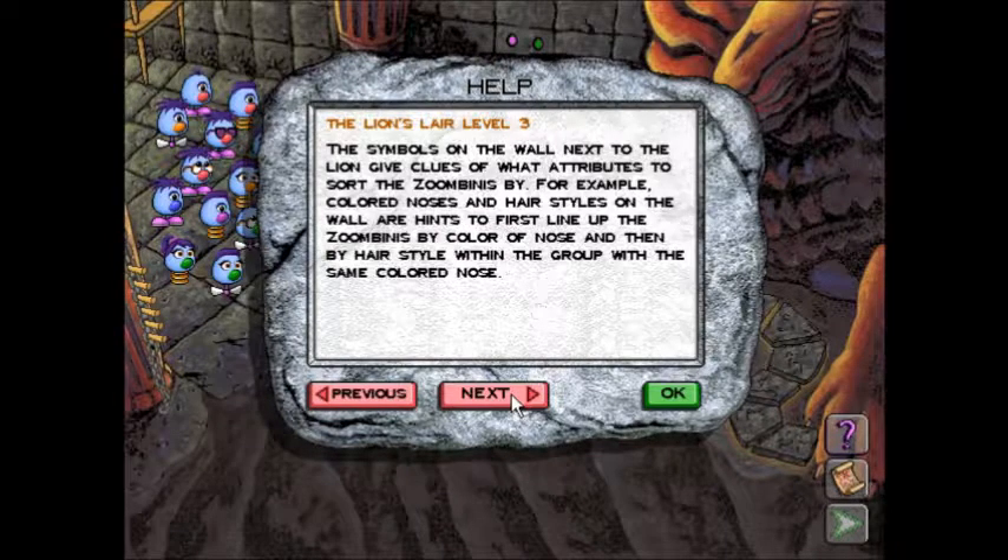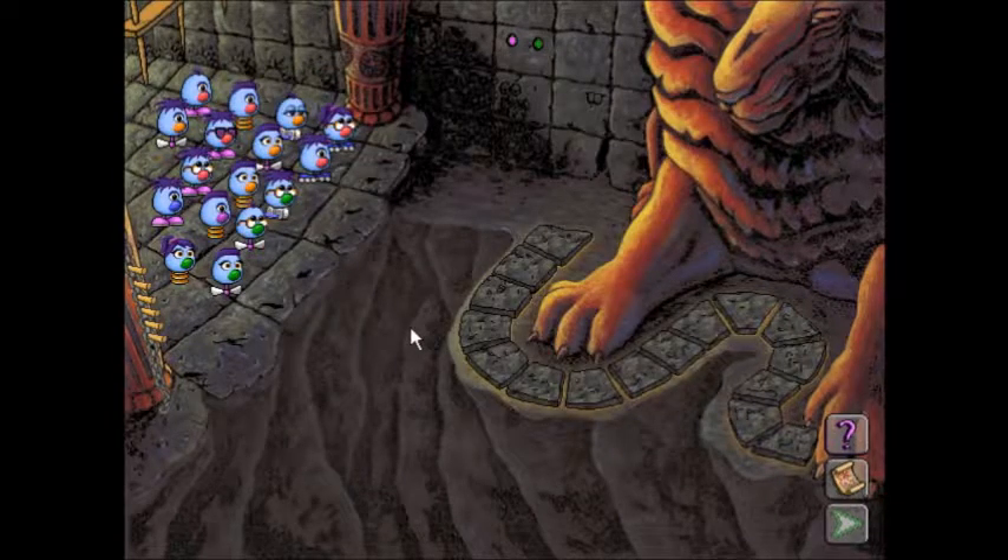The symbols on the wall next to the Lion give clues of what attributes to sort the Zoombinis by. For example, colored noses and hairstyles on the wall hint to first line up the Zoombinis by color of nose, and then by hairstyle within the group with the same colored nose. One attribute is primary and tells you the groupings by family; the second is secondary and tells you the order within the family.